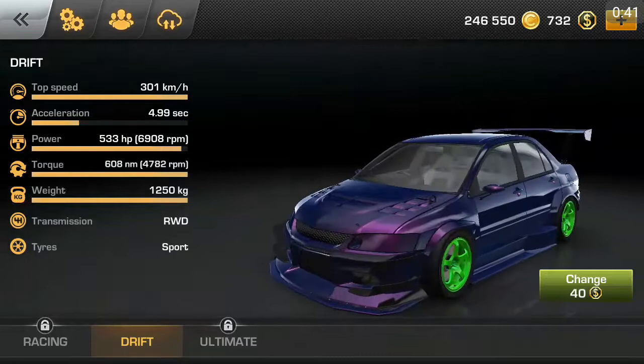The setup I have on here is the regular one — I didn't change it at all. It's on drift setup, no stock mode, just racing drift and ultimate. The specs are: top speed 301 kilometers per hour, acceleration 4.99 seconds, power 533 horsepower at 6,908 RPMs, torque 608 Newton-meters at 4,782 RPMs, weight 1,250 kilograms, and transmission is rear-wheel drive.